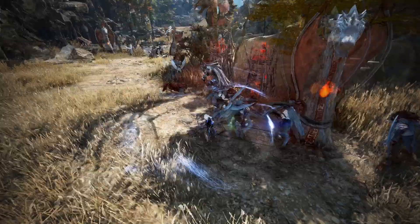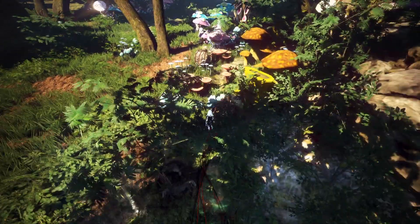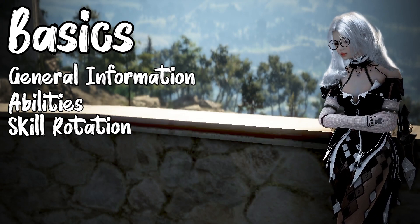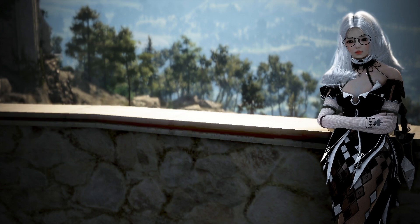Once you go to succession, you give up your awakening abilities and gain empowered pre-awakening abilities. Today we'll just cover the basics: general information, abilities, rotation, add-ons, and key notes. Let's get started.